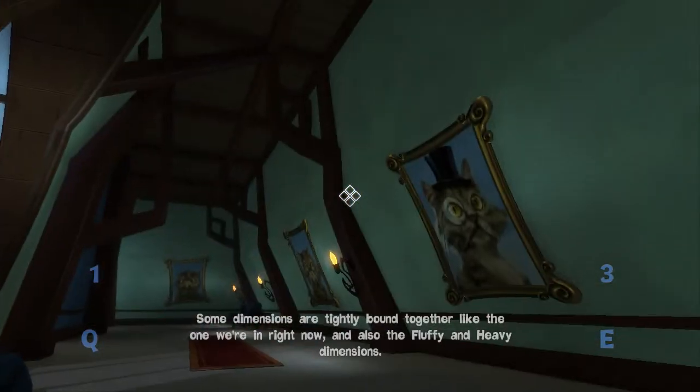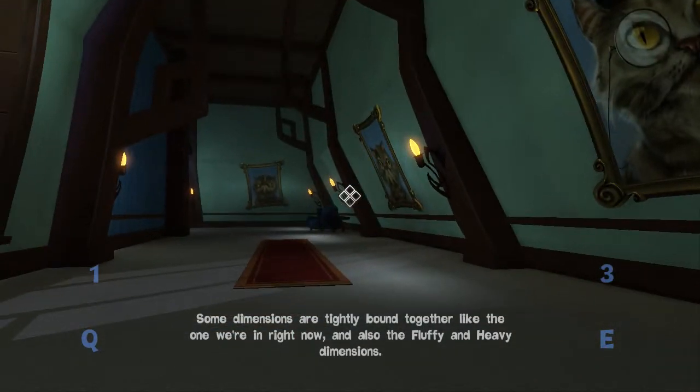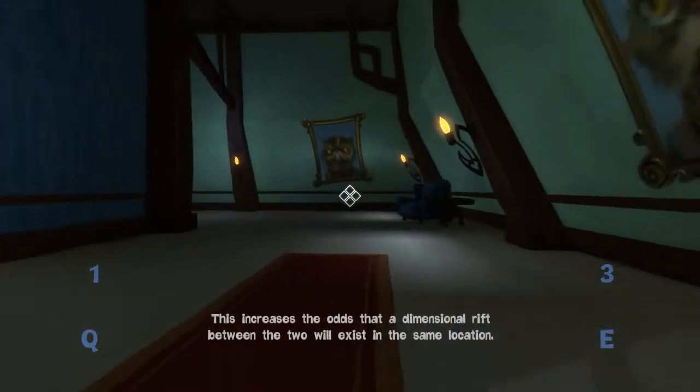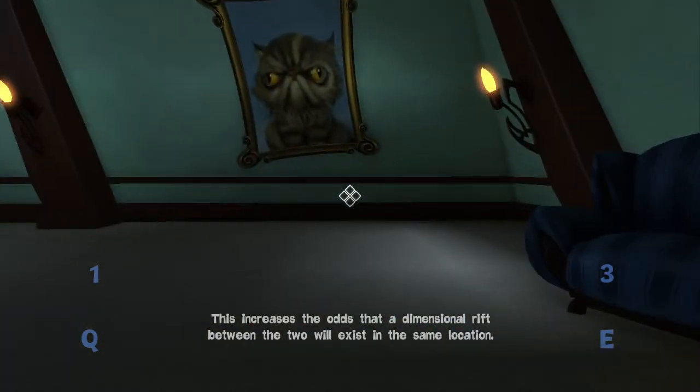Some dimensions are tightly bound together like the one we're in right now, and also the fluffy and heavy dimensions. This increases the odds that a dimensional rift between the two will exist in the same location.